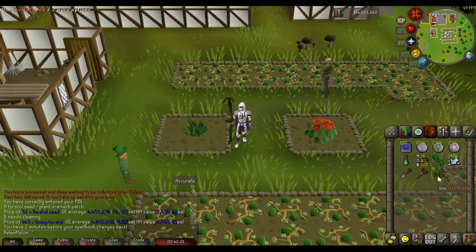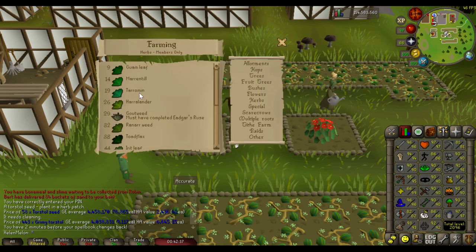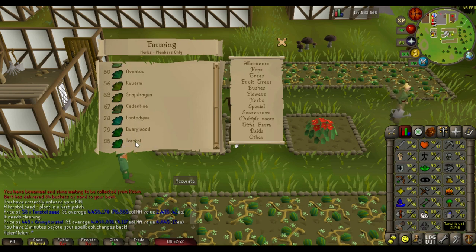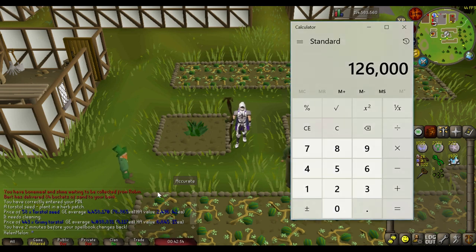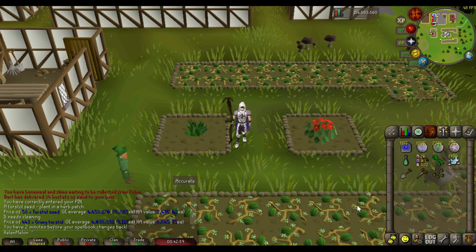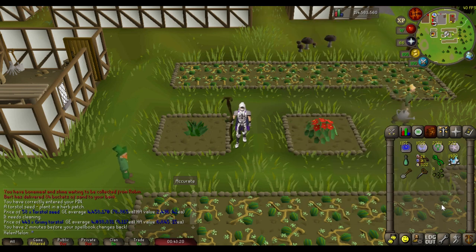The seeds you use depend on two things: whether you want more profit or more experience. For more XP, simply use the highest-level seeds available to you — I use Torstol seeds for the most experience. If you want to calculate GP profit, do some quick math: my Torstol seeds cost 77K each, and I do nine patches per run, so that's 77,000 times 9 — 693K total seed cost per run.